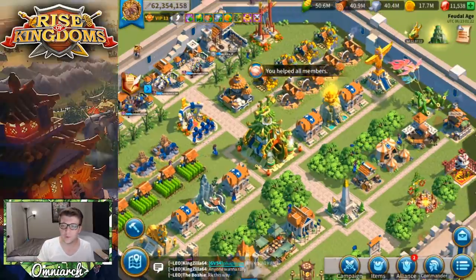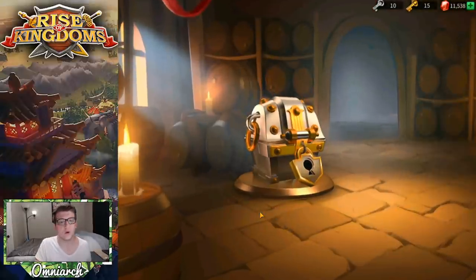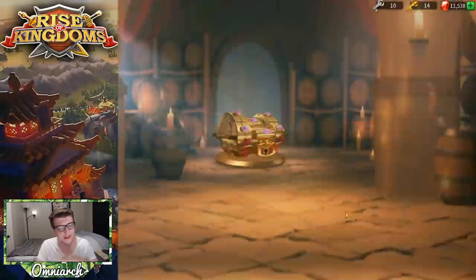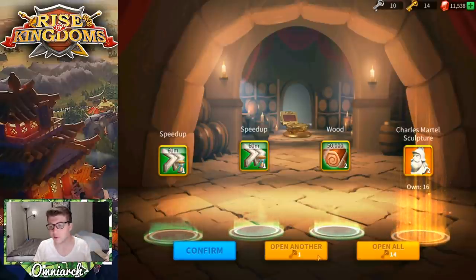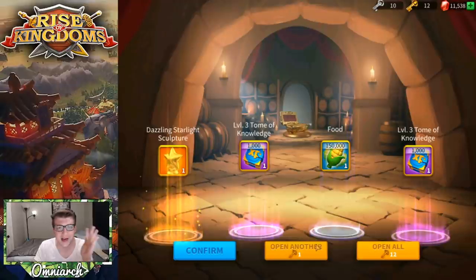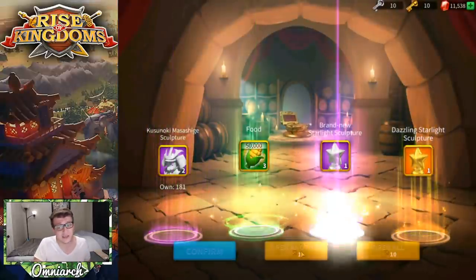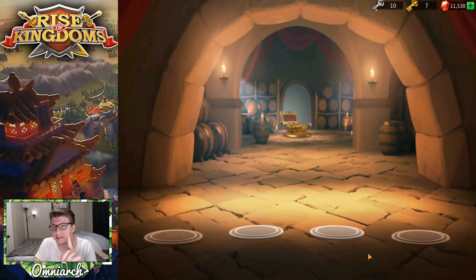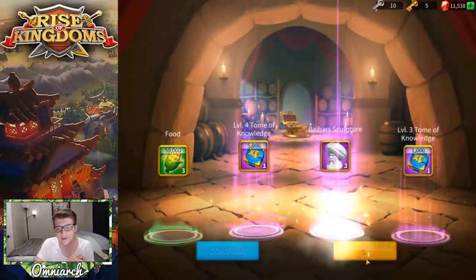This has been quite the video — we've got a 5-5-1-1 Alexander and an expertise Yi Seong-Gye. We've also got 15 gold keys, so why not pop some? Let's do them one at a time. First key — we got Martel! Already! It's only two sculptures, but that's what I'm looking for. Can you believe it — if we got a 5-5-1-1 Alexander, an expertise Yi Seong-Gye, AND a summon of Martel in 15 keys? I feel like the last key is going to be a summon of Martel. Drop a thumbs up if you think we're going to get Martel!